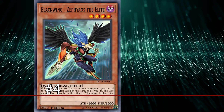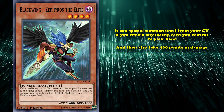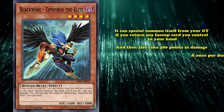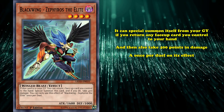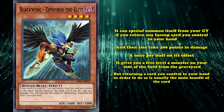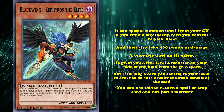At number 4, we have Blackwing Zephyros the Elite. This card has a graveyard effect where it can special summon itself from your graveyard if you return any face-up card you control to your hand and then take 400 points of damage. Funnily enough, that little drawback of taking damage actually allows you to proc the effect of something like Heroic Challenger Thousand Blades, which can special summon itself from your graveyard if you take damage. Blackwing Zephyros the Elite has a once per duel on its effect, so you can only ever do this once. But what's so good about this card and why it sees play in all kinds of combo decks is that not only does it give you a free level 4 monster on your side of the field from the graveyard, but returning a card you control to your hand is usually the main benefit of the card, and not a drawback like it's supposed to be.